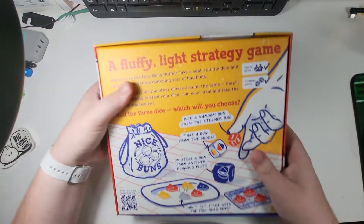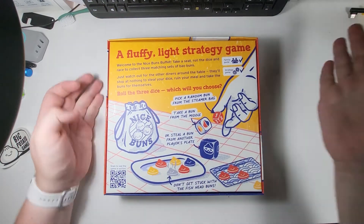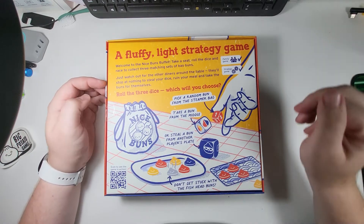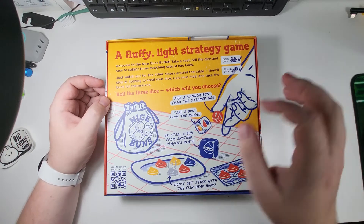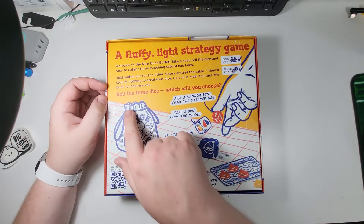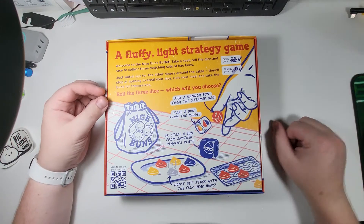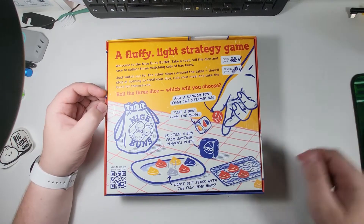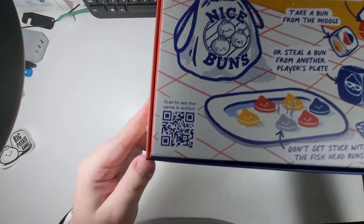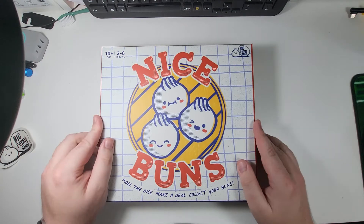So we'll have a look at the back of the box first. It's a fluffy light strategy game — welcome to the Nice Buns Buffet. Take a seat, roll the dice, and race to collect three matching sets of bao buns. Just watch out for the other diners around the table — they'll stop at nothing to steal your dice, ruin your meal, and take the buns for themselves. Roll three dice: pick a random bun from the steamer bag, take a bun from the middle, or steal a bun from another player's plate. And you don't want to get stuck with the fish head buns. You can scan that little QR code to see the game in action, or I'll go through how it's played in this video as well.